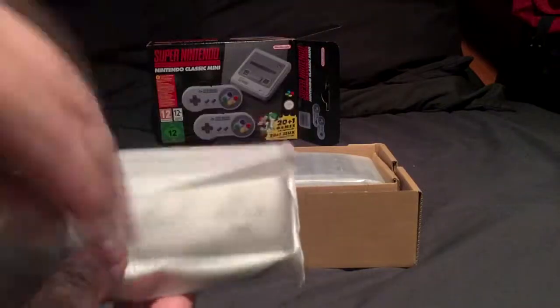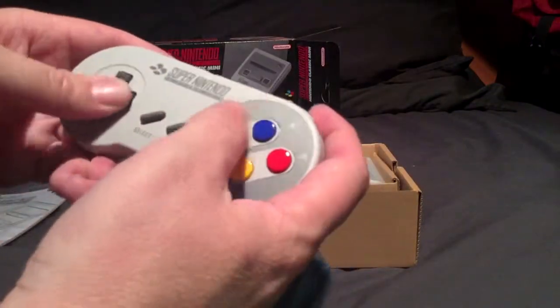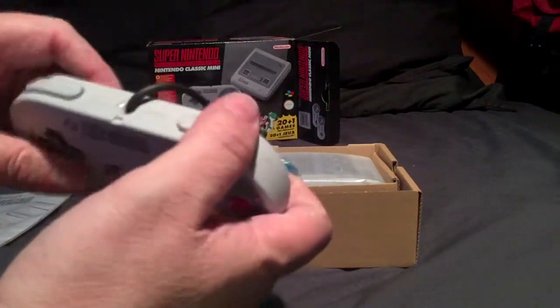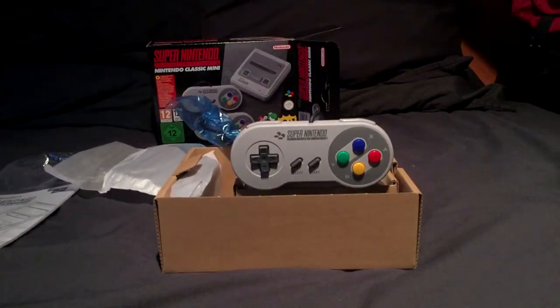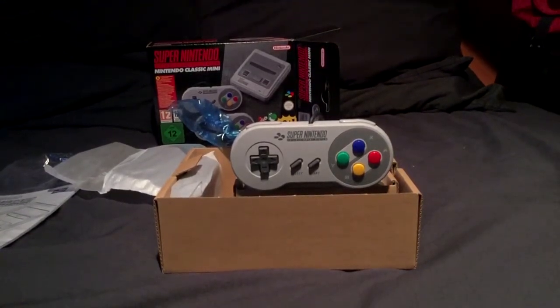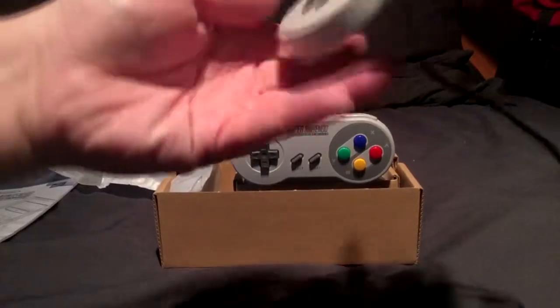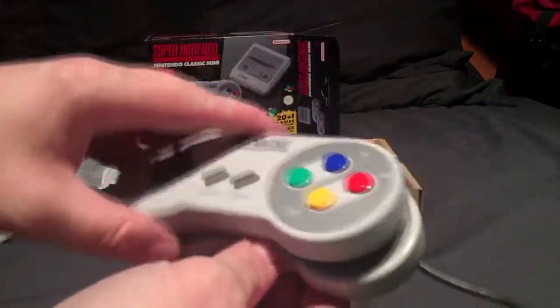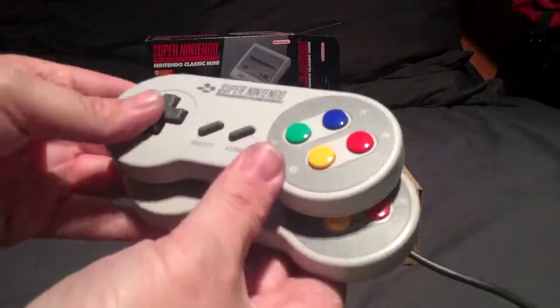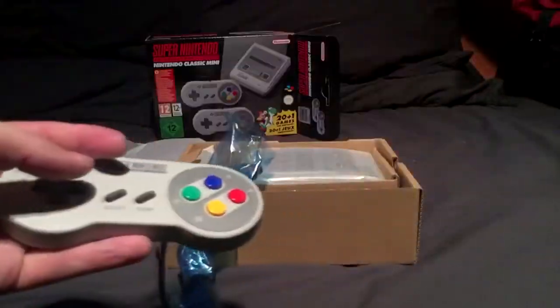You get your joypad - I'll take this out with this little packet. Feels very, very nice indeed. Let's feel the buttons - feels very nice. It's pretty much the same size as a normal Nintendo pad. Here's my original SNES pad - obviously it's been used so it's a little bit worn. And here's the new pad. Is it slightly bigger, slightly smaller? No, pretty much exactly the same. The plastic feels a little bit different, a little bit more rough and a little bit more shiny, but that could just be because the old one is more worn.